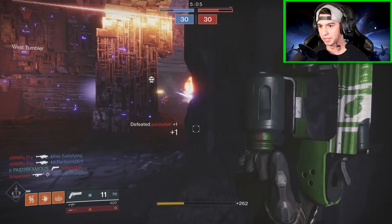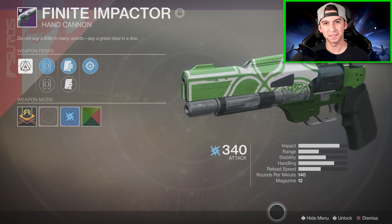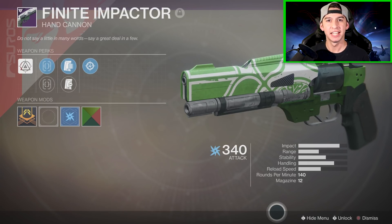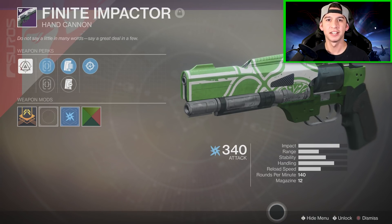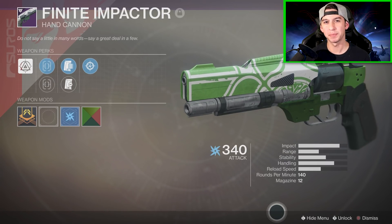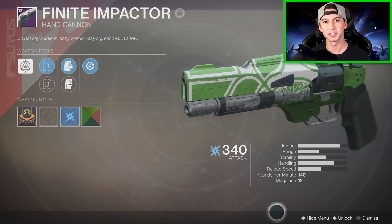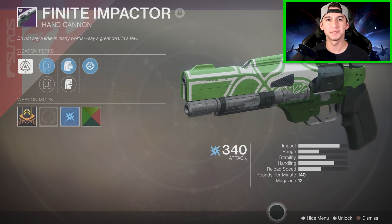Guardians, that's gonna do it for the video. My final thoughts on the Finite Impactor Season 3 hand cannon: this weapon is just meh. That's just my personal opinion — I honestly feel like Bungie should have given this gun a better last trait perk. Snapshot Sights is alright, but if this thing had Kill Clip or something on it, it would be way more beastly. I don't see myself using this over the Annual Skate or the Minuet-42 because those have better base stats. You guys are gonna have to try this gun out for yourselves. I'm Paid to be Famous, and I will catch you guys around the channel — peace.